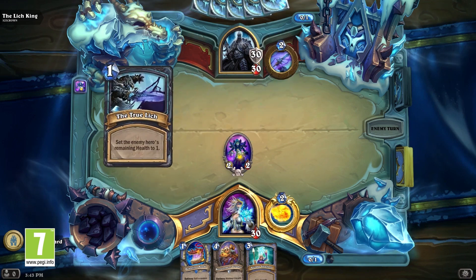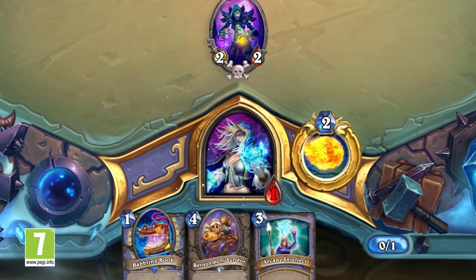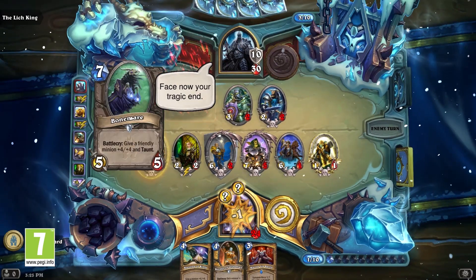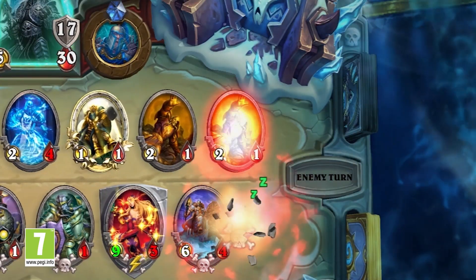If you play mage, he sets your health to one at the beginning of the fight, so I hope you have an ice block handy. If you're a paladin, that's probably the most difficult, because he's got a grudge against paladins. "Face now your tragic end." If any of your minions die, he will resurrect them on his side of the board, Lich King style.